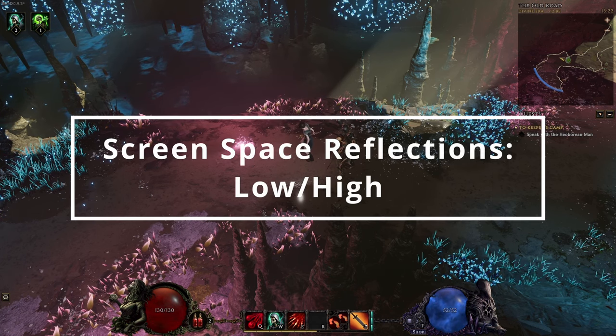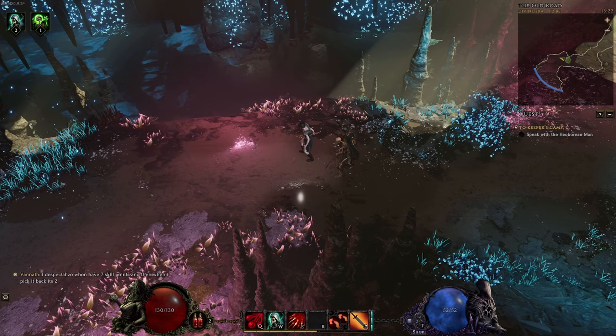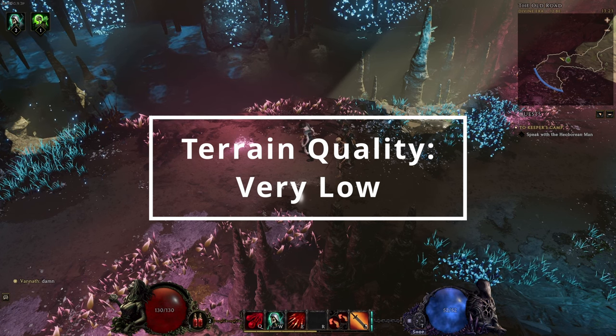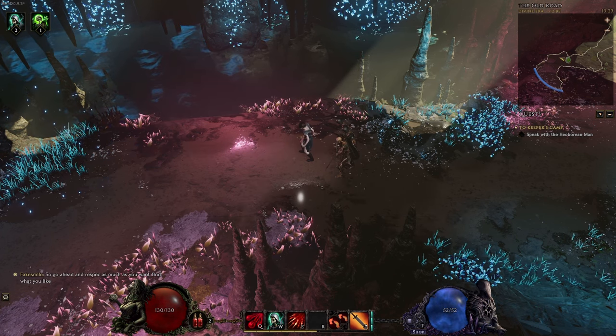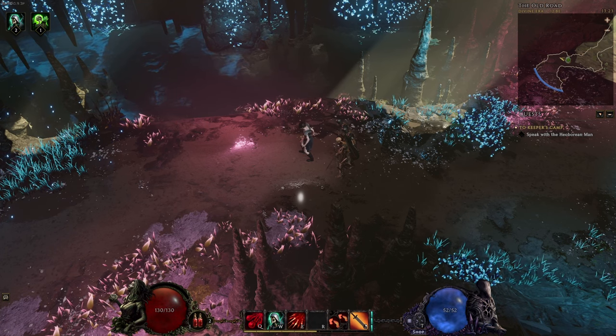Screen space reflections set to low if using reflections; if not, use high. Terrain quality set to very low — I didn't see substantial changes in the terrain for this to make sense, at least in the testing areas that I used. Perhaps there will be areas where this will have a bigger impact, but presently I see no reason to have it on anything higher than very low.